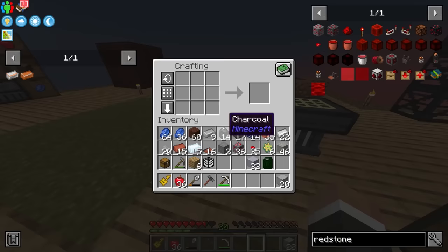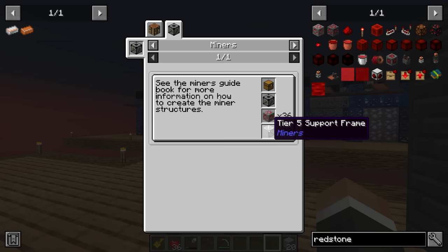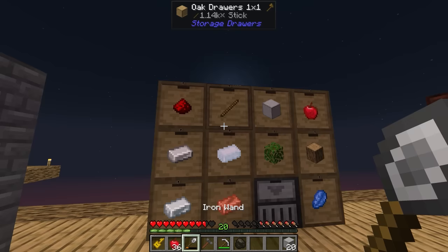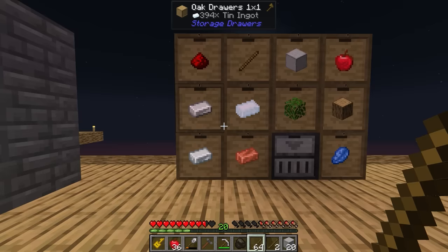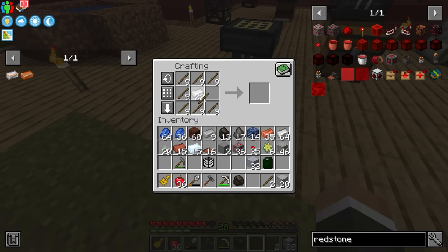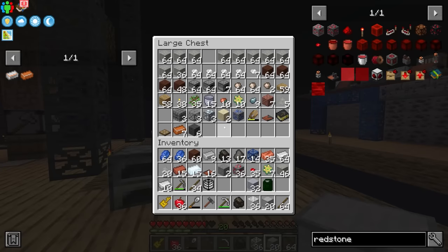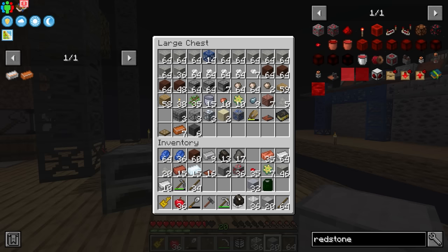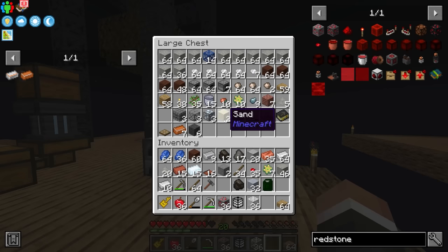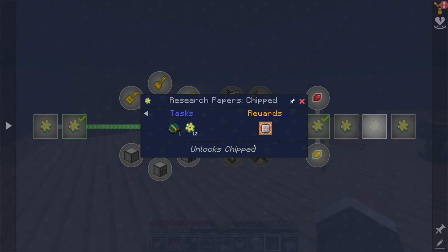I do think that redstone might require the next tier of frame — let me check that real quick. Yes, we need tier five support frames, which are made with iron ingots. That's not going to be a problem as we have plenty, but it does mean we're going to have to make a fresh batch. We need a total of 36 of these tier five support frames. Once we have 36 tier five support frames, all we need to do is go place this down right next to our stone. I also want to unlock the chipped mod — now that we have access to iron, we can spend a couple of our tech books.